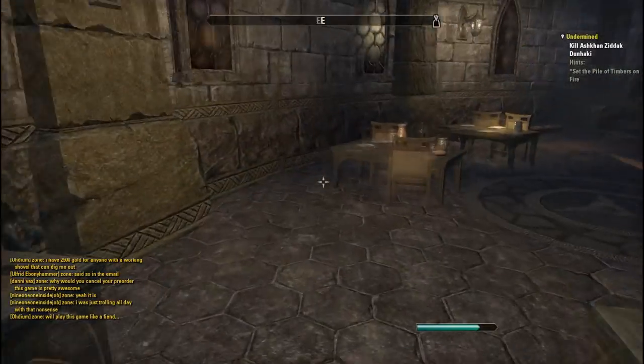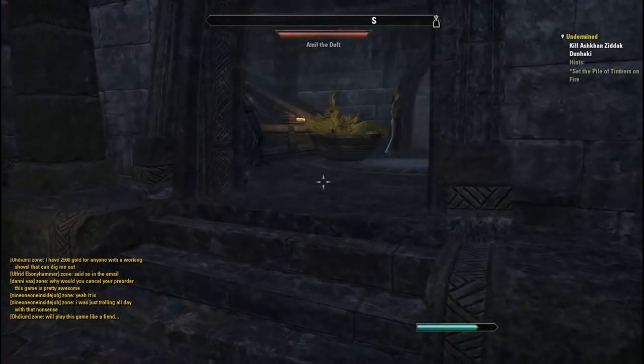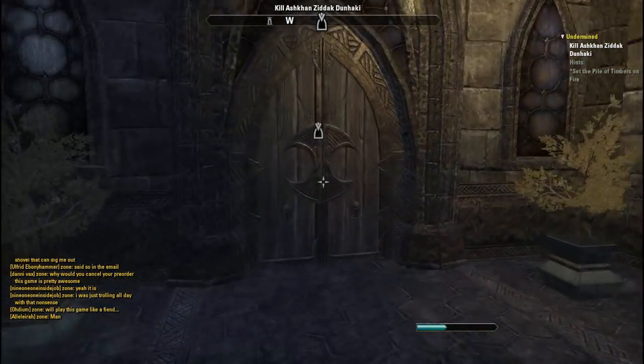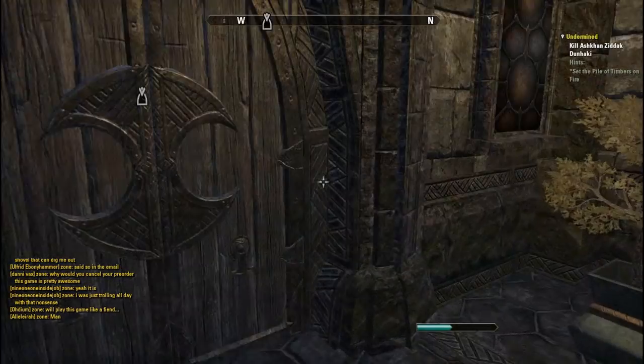So what do you want to look for? You want to go into a city or any town, head to a house, a great hall, or an inn — anything like that. Head upstairs, downstairs, sideways — anywhere where there's a bed. Now I'll show you what you're actually looking for.